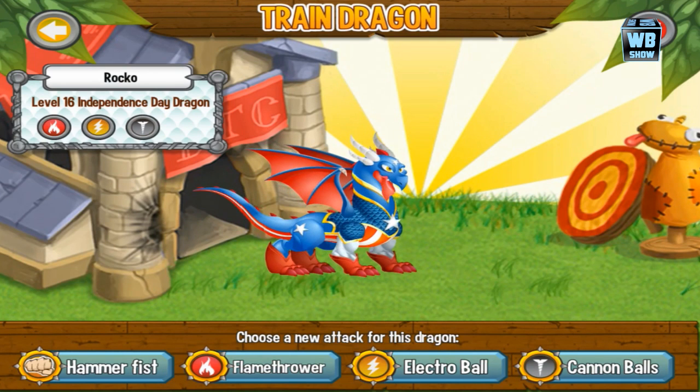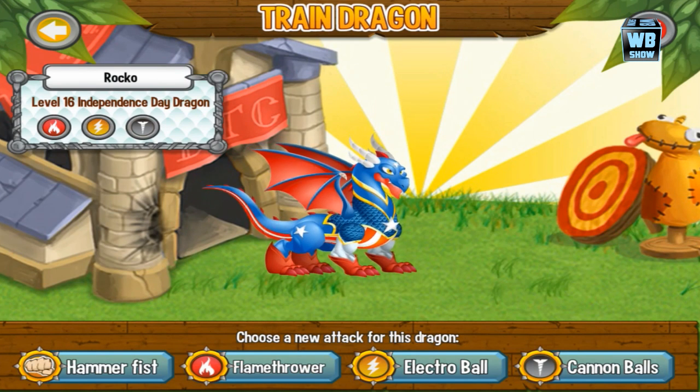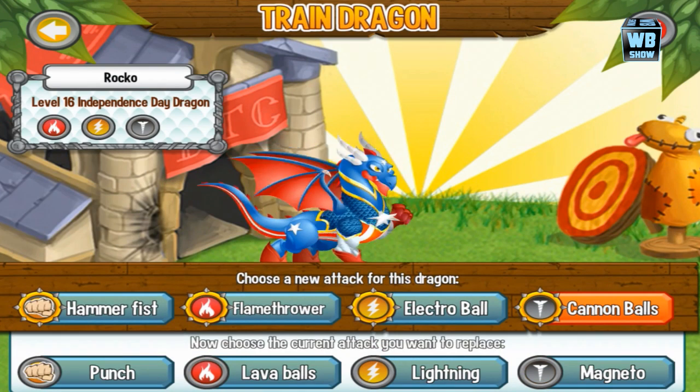Hammer fist is a physical attack. Flame attack — flamethrower. Electro ball is the electric attack, and finally the metal attack — cannonballs. Those are the trainable attacks.